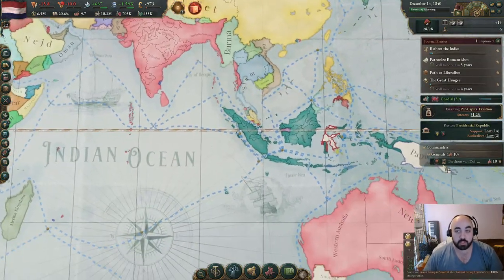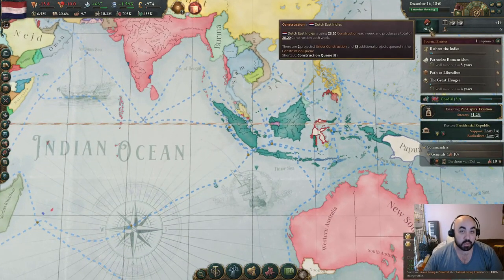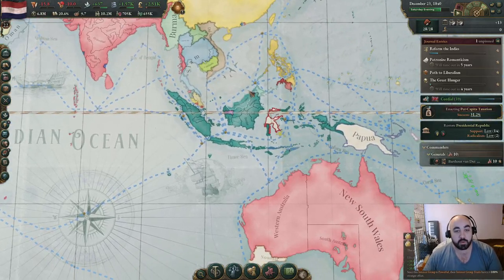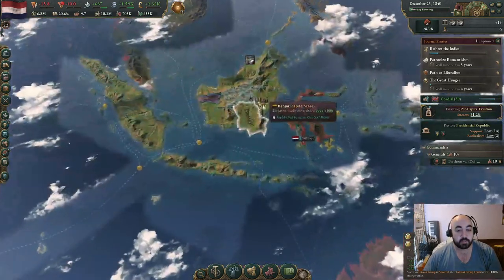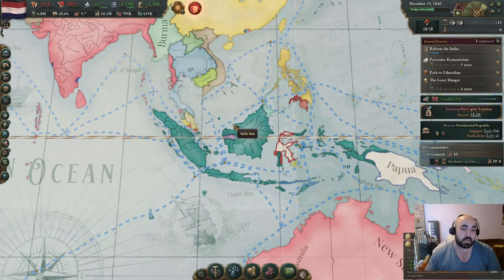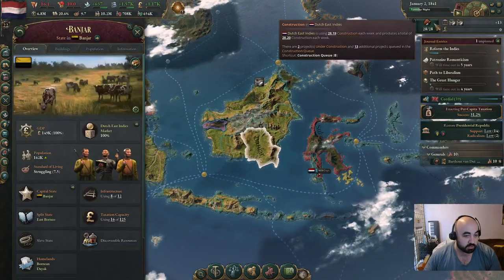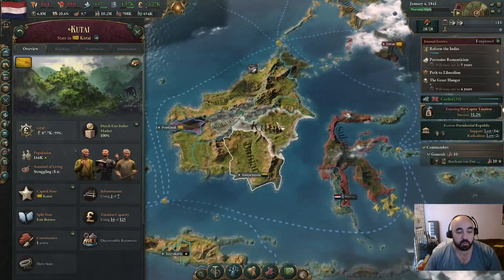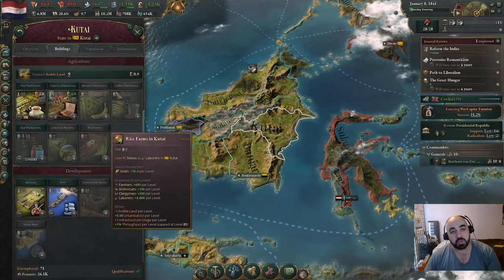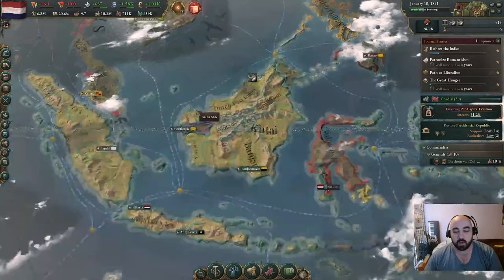As far as what else we'll be trying to do this episode - we'll try and get at least 100 construction. Once we get around that area, we will start building a navy and be able to expand again. We are keeping all these guys as subjects. The reason we're keeping them and not annexing them is because they get 5 free construction, which is a huge amount relative to ours.